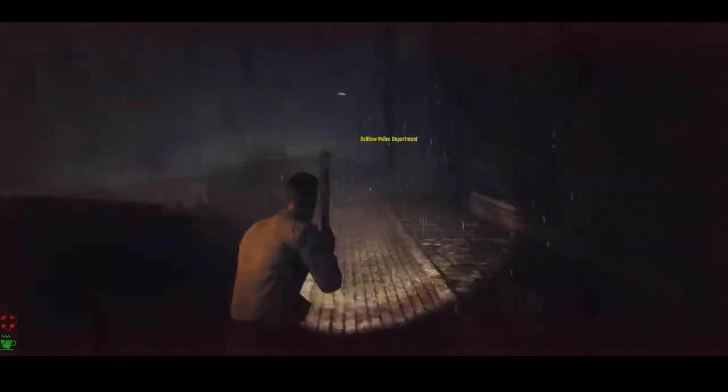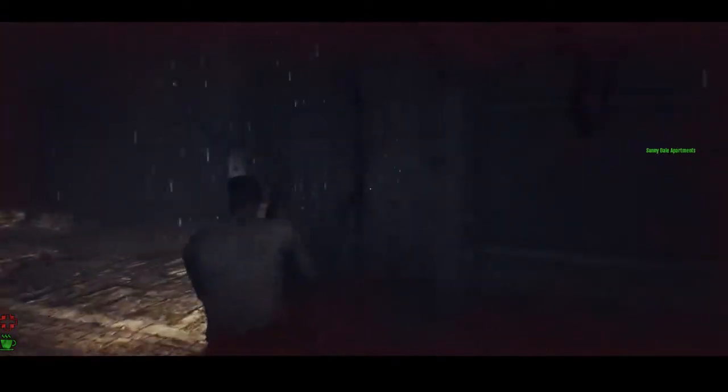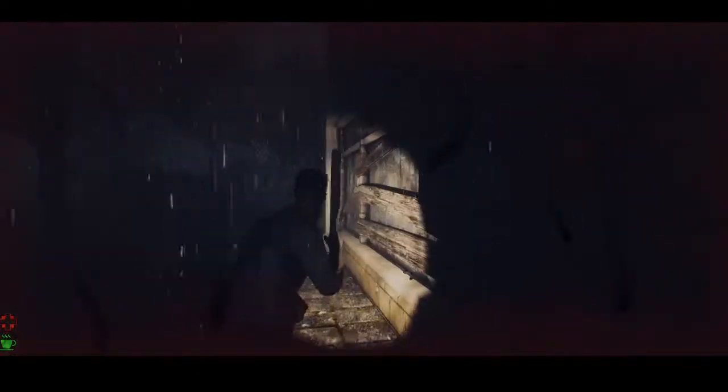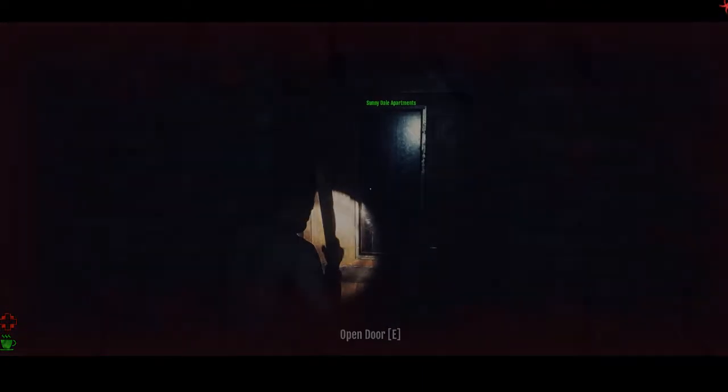Here's the apartments. Let's see if we can get into them from the side. The Drunken Sailor. Going through this side — I don't like how I have to go into the back with these. Oh no — oh man, look at this. Oh goodness gracious.